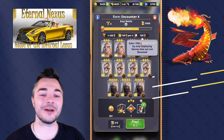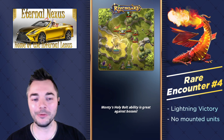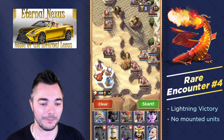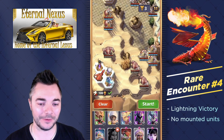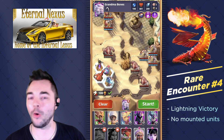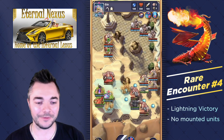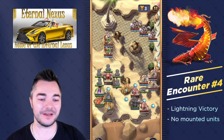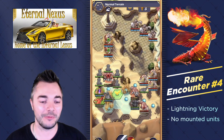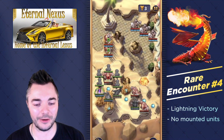That takes us to rare encounter number 4 where we are supposed to play heroes that are not mounted. So Archeo is out, no Sir Matt, no Tim Tim — there are a lot of units we're missing. But we still have units that are quite good and allow us to get a lot of summons on the board. This is the All-Star Squad of Summoners: we've got Dogger, we have Gix on top of that, and just to completely overwhelm opponents we also throw in Queen Akashu for good measure.